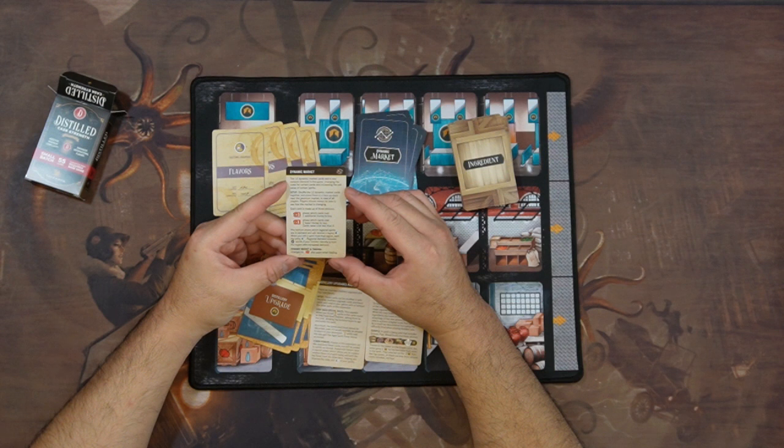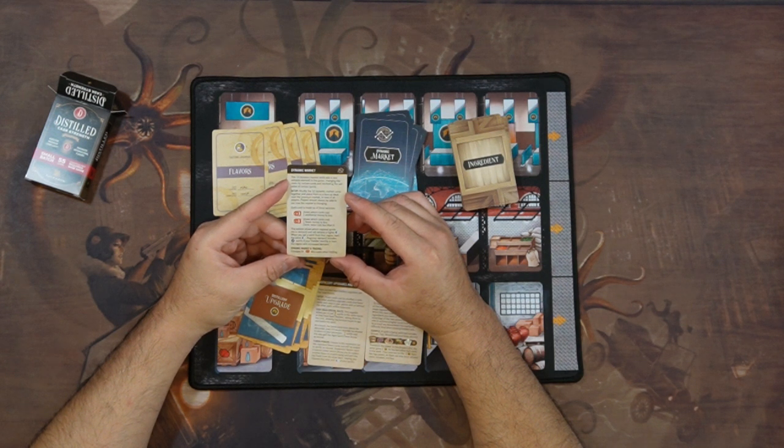Twelve dynamic market cards add new variable elements to the game, changing the cost of certain cards and increasing the sell value of certain spirits. Shuffle the 12 dynamic market cards together and place them face up in a deck near the premium market, in view of all players — players should always be able to see how the market is changing. Each card is made up of three sections: plus one shows cards cost one additional money to buy; minus one shows cards cost one fewer to buy, but they can never cost less than zero. The bottom shows the regional spirits which are in demand, and you'll receive higher money rewards when you sell a spirit from that region.